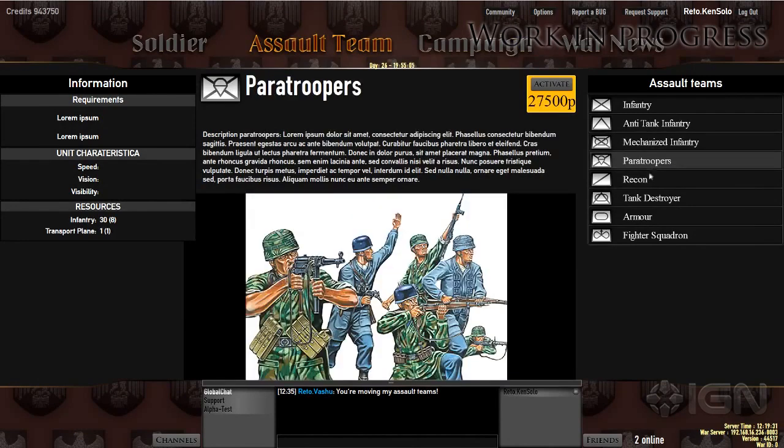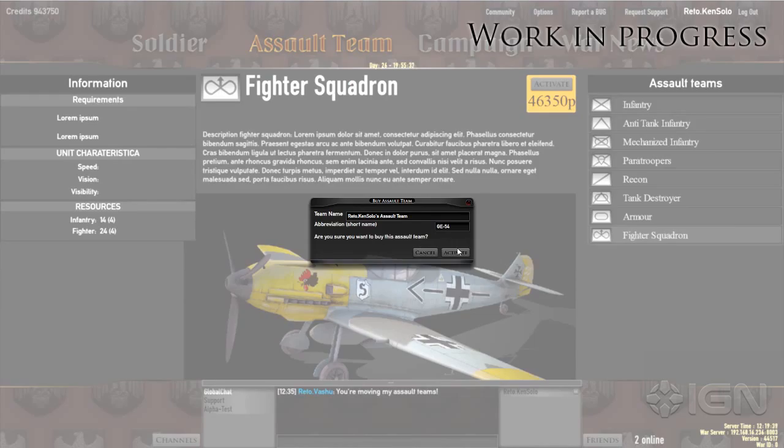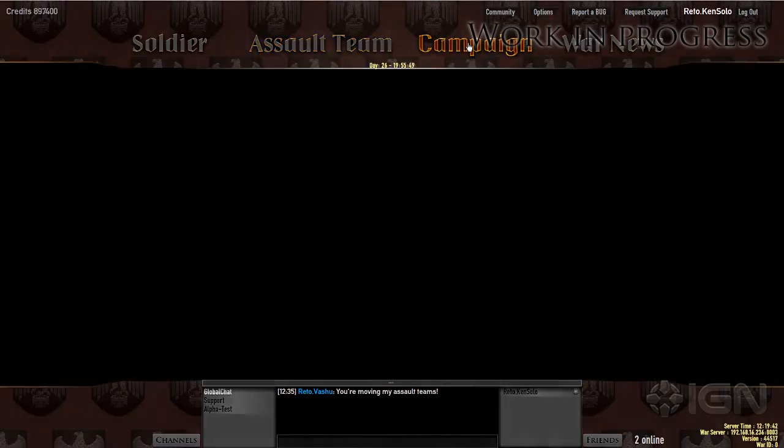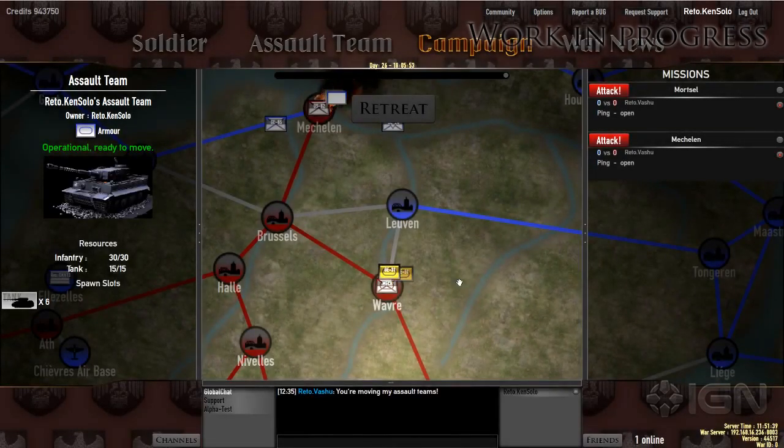In the campaign you can control a number of assault teams and move them around the campaign map in order to conquer cities, airfields, factories, and other important strategic points. When two or more opposing assault teams attack each other, a mission is created in the mission list and players from each side can join and play out that mission in the action part of the game.